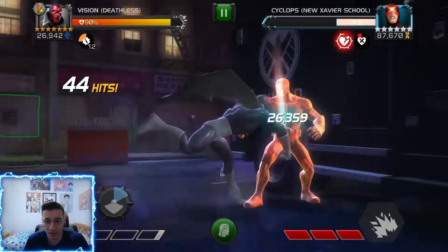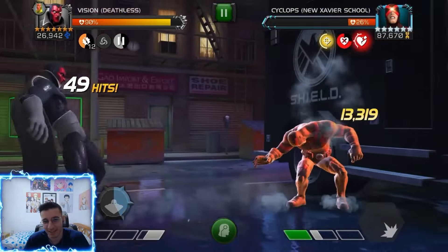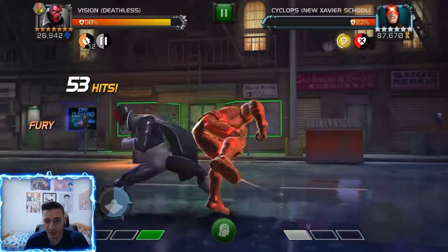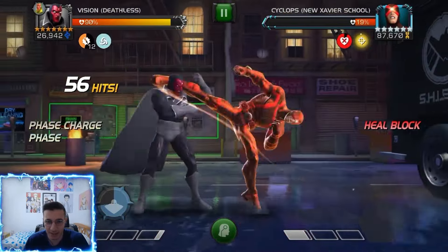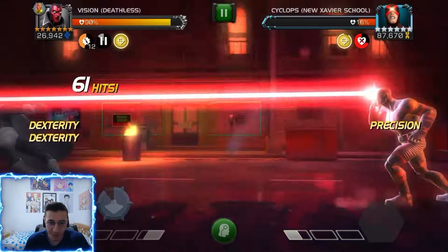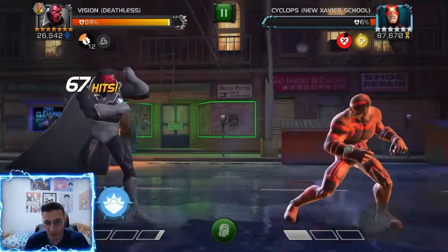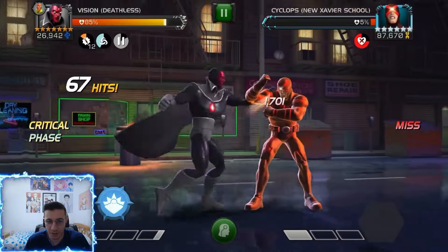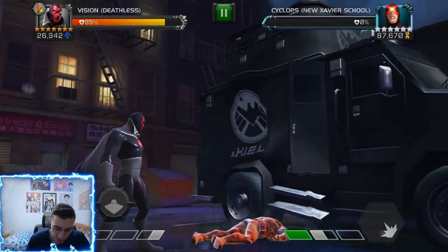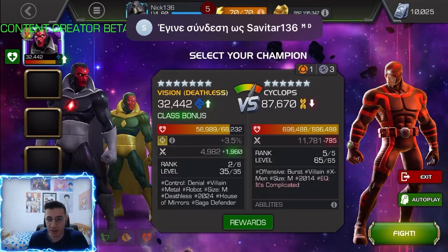He's hitting for 13k mediums, which is not terrible. It's not really hard to build up — I just wish his power drain was a little better, because that's what Vision is known for. They had to trade some utility for a bit more damage. But this guy looks sick though, the Deathless design. That special hit for 33,000 — not too bad. Let's see how that fight went: one minute and 37 seconds.